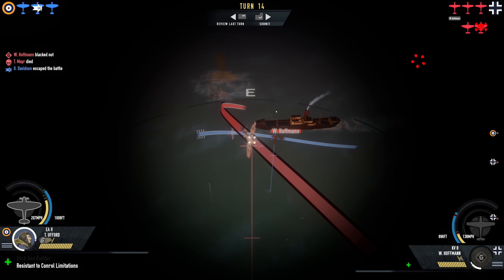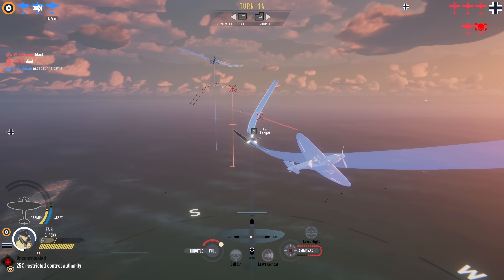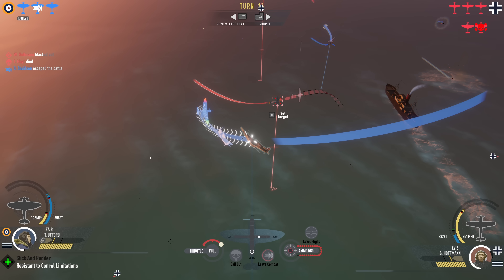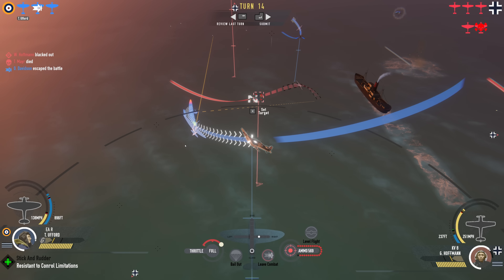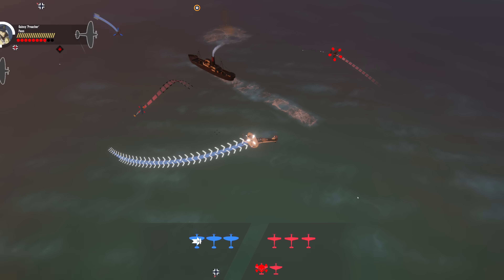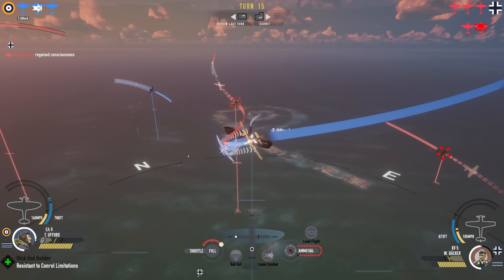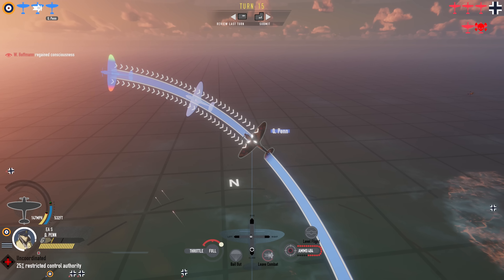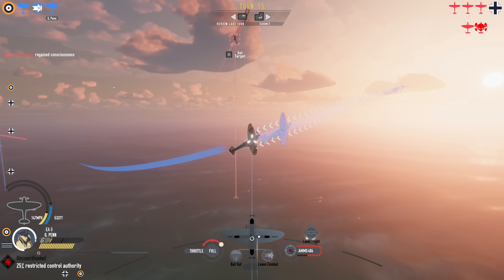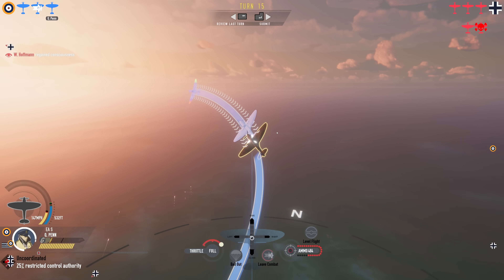Hoffman blacked out again — poor guy. Keep on trying to turn and get on his six o'clock. Our Spitfire is going to whip it around. Can we get guns on that 109? We're going to squeeze the trigger because we might get lucky. We're looking good. Set him as a target. Continue to try to engage here. We are going so slow — we're very close to stalling. This may be a problem. Try to ease up on these turns a little bit and gain some airspeed.